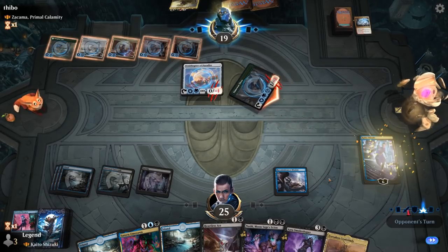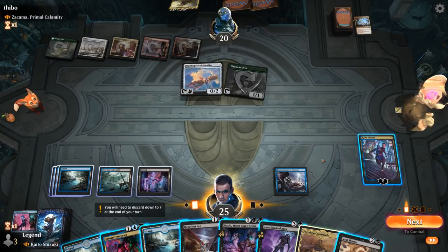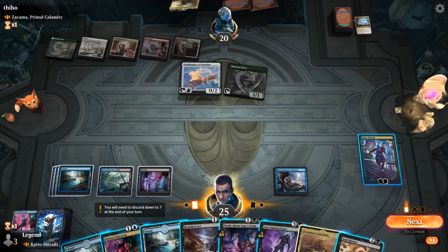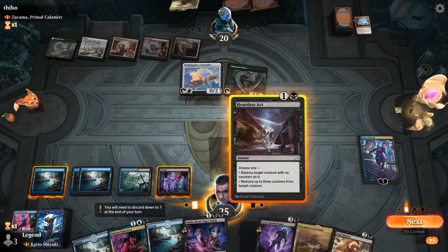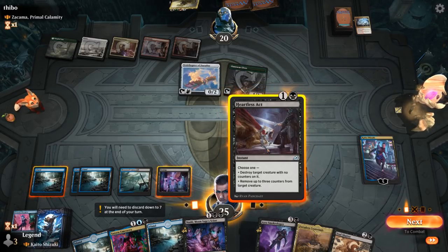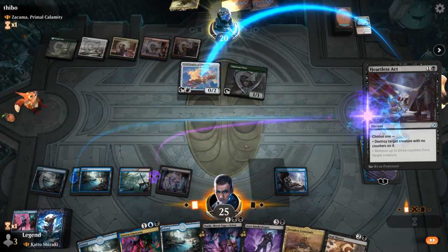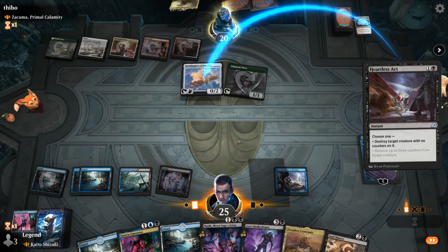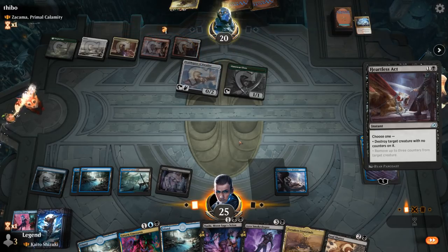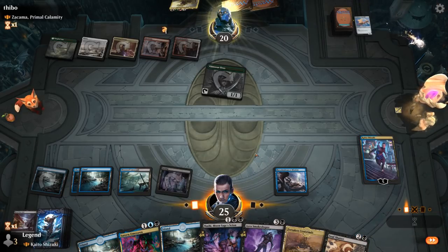Now this is getting fun — we've got to get back on the board. Probably fine to take out one of their mana creatures. Let's save the Ornithopter and then play Nashi, make a Ninja. Could be okay. We'll go to second main phase here and get rid of that floating mana.